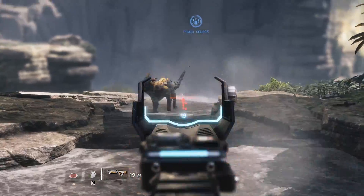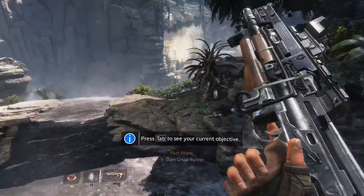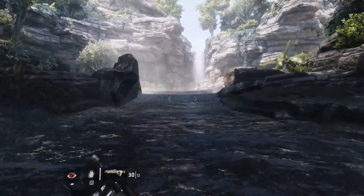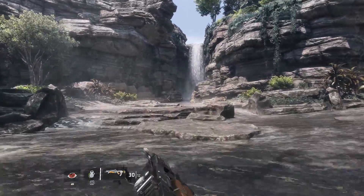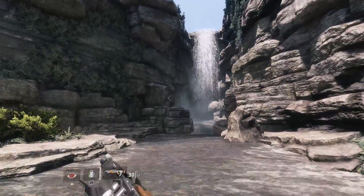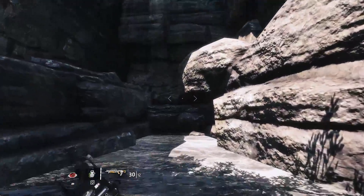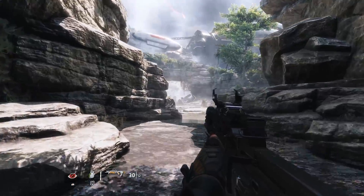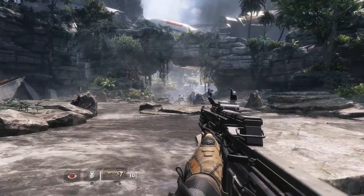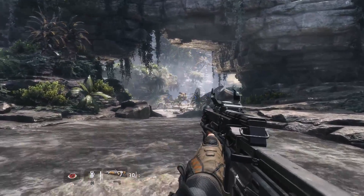First, let me clarify: there are going to be two enemies that spawn to the left, and you're going to want to kill those two enemies first so we don't have any crazy variables happening before we start the benchmark. Then we're going to turn around and run all the way back to the far side of the waterfall and turn around — this is where the benchmark starts. We're not going to be sprinting, and I'm going to be using FRAPS because this is a DirectX 11 game. You'll walk straight and try to keep the reticle on the robot the entire time as you go down the waterway.